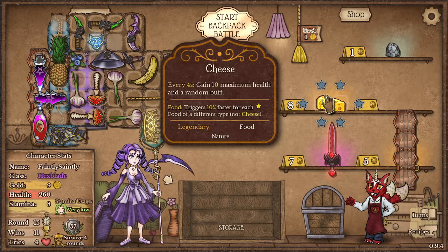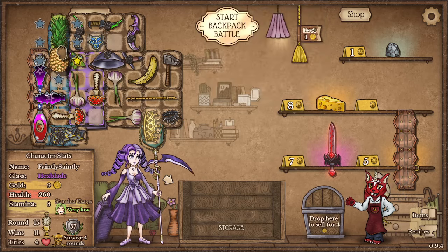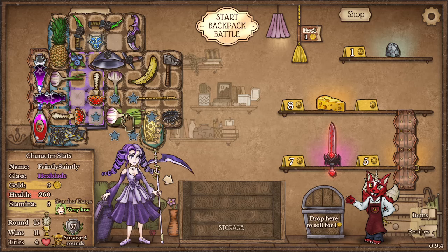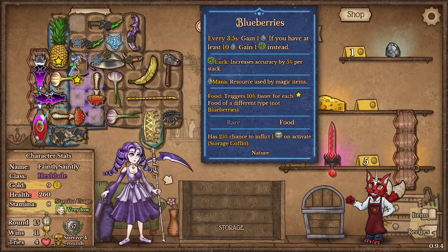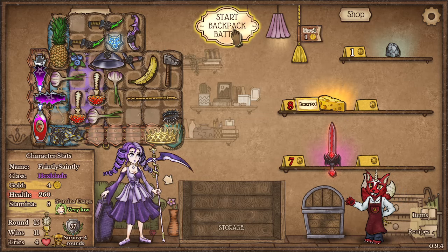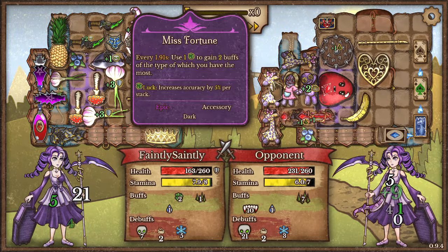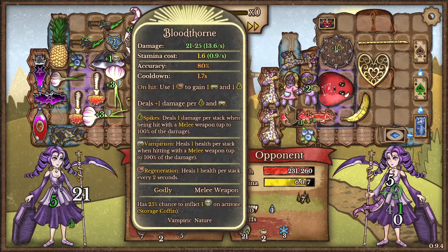And cheese as well - every four seconds gain 10 maximum health and a random buff. Oh no, I can't buy the cheese. Next turn I'll save some money. Every 1.9 seconds use one luck to gain two buffs of the type of which you have the most. Every 2.8 seconds remove one buff of each shot from your opponent - I've never seen any of this stuff.